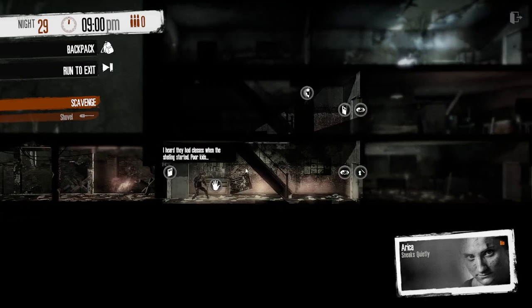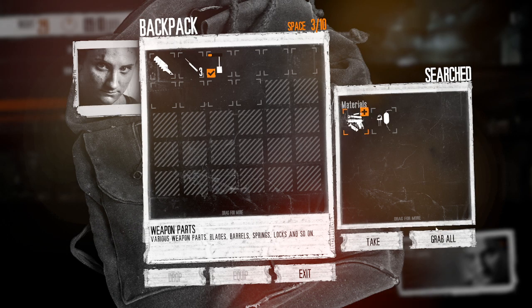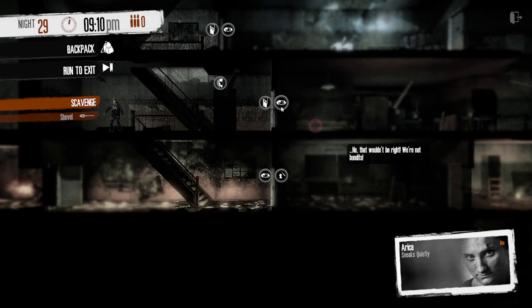Welcome back to a survivor's guide to This War of Mine. Today we will be going over the shelled school. The school has two possible scenarios: one where the homeless have taken it over and one where the rebels have taken it over. We'll start with the rebels as it's slightly more interesting.